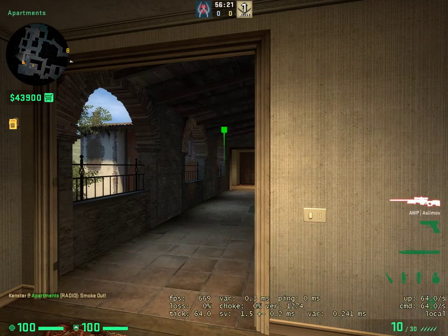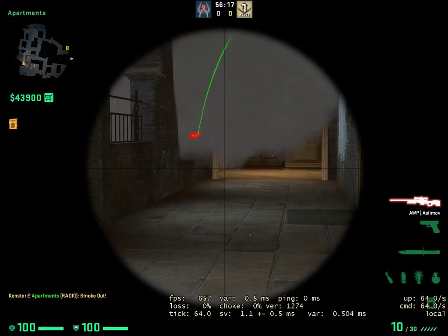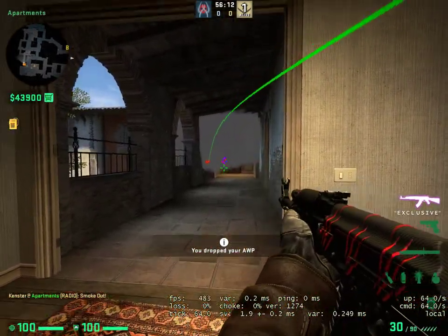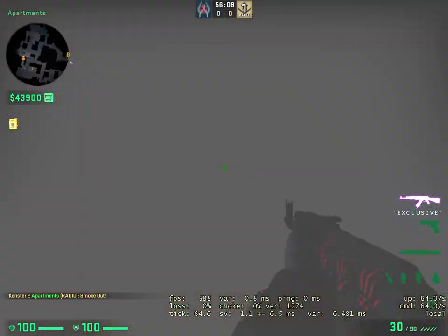Smoke, left click. And it should land on the ledge. When any T's pop up, you can see their legs and shoot them. If you didn't have the AWP, you can just use an M4 or an AK and shoot at their torsos or whatever.